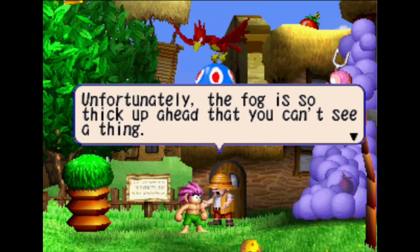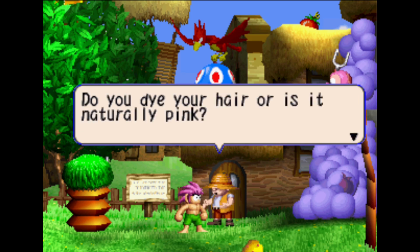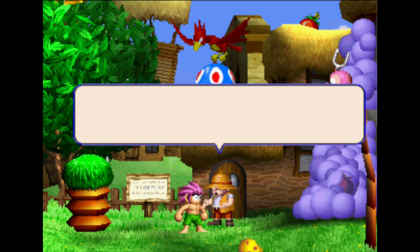Heading off to the old man's hut already? The fog is so thick you can't see anything — we'll have to turn around. An NPC asks: 'Did you dye your hair, or is it just naturally pink?' They just can't let it go.